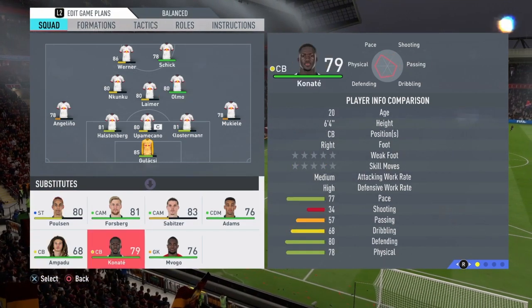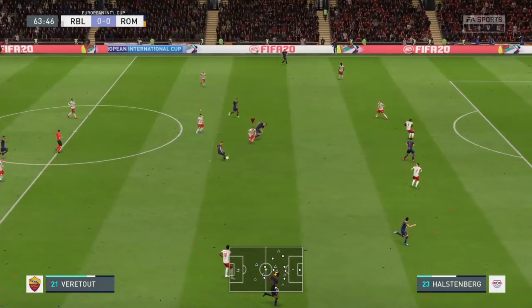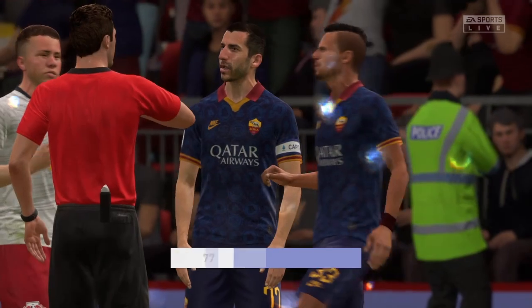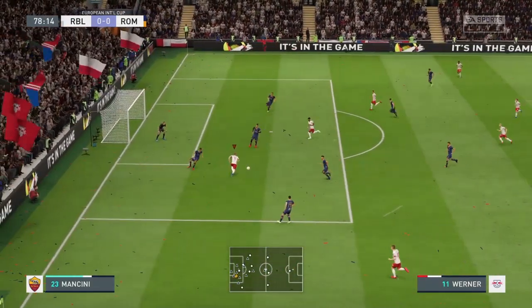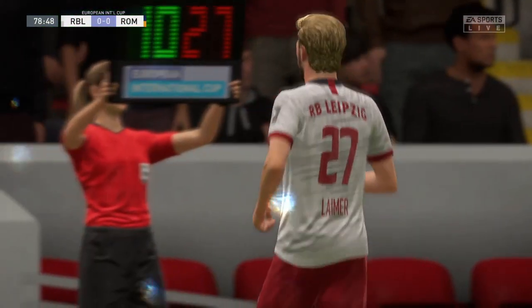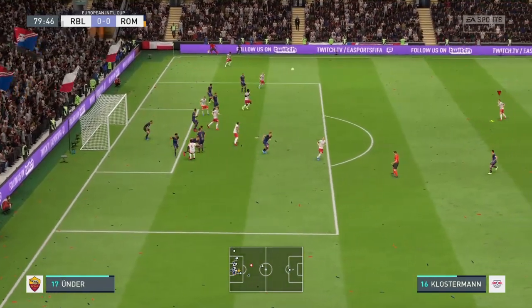I try to get as many fast players on as super subs. There's a yellow card - a dirty challenge by Hamilton. My subs have now come onto the pitch. We've got a free kick just outside the box - we're going to whip it in, go for the cross. It's a good opportunity but we didn't take our chances and lost the ball, which has cost us.